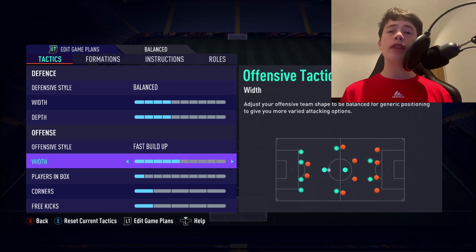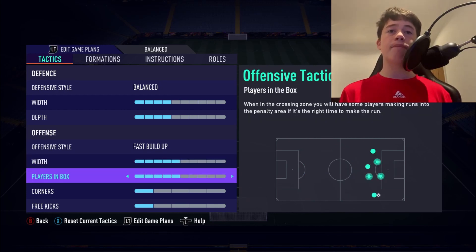For our offensive width, we're going to use 5-5. We play the way the formation wants us to. We don't want to go too wide because our strikers will drift wide and nobody will be through the centre. But we also can't go too narrow because we sometimes need a player out wide — we need our wingbacks to hold that touchline and whip balls in for our strikers to feed off.